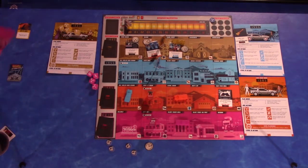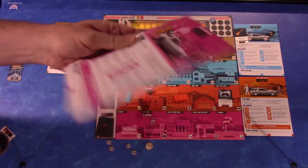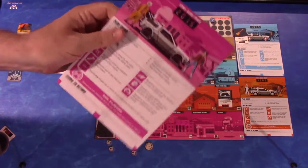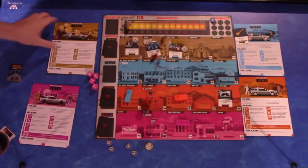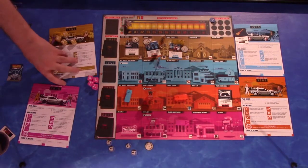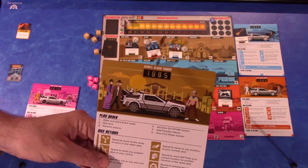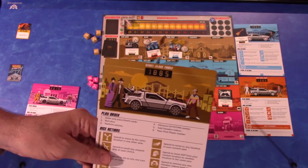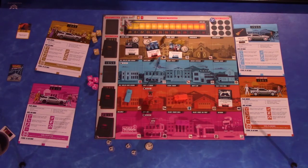You can see the different player boards — they're nice and thick. They have slightly different variations in the artwork. The future one shows the future of 2015, and the past one has a cowboy theme. That's pretty much it for components.